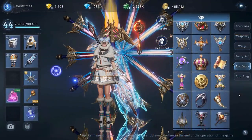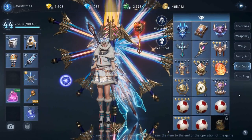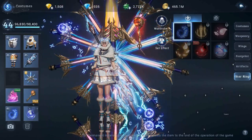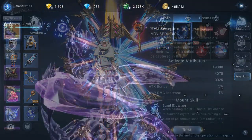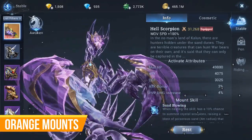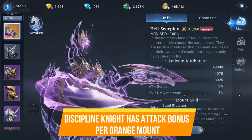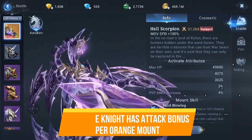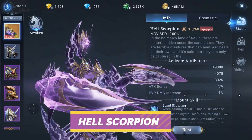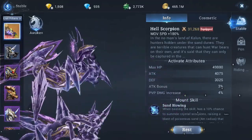Going back to the costumes — these are the artifacts he has, and these are the newly added star rings. I also like this one; it adds more ambience to your character. Since his character is a Paladin, it is best to see his acquired mounts. This class has an interaction with how many orange mounts you have — the more orange mounts you have, the more beneficial stats you can gain. He is currently equipping the Hell Scorpion, which is a really fast moving terrestrial mount.